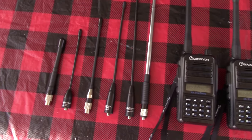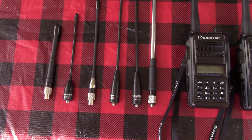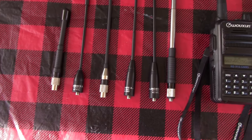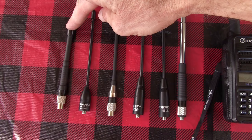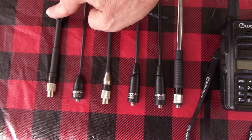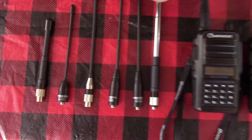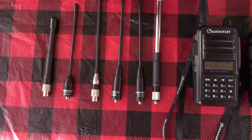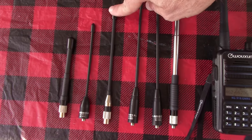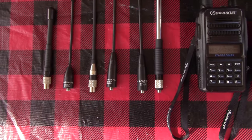This is going to be the antenna shootout between the Nagoyas and the Smileys. Here are the players: the 5/8 slim — that's a Smiley — the Nagoya 701G, the Smiley quarter wave slim, and the Nagoya 701C.